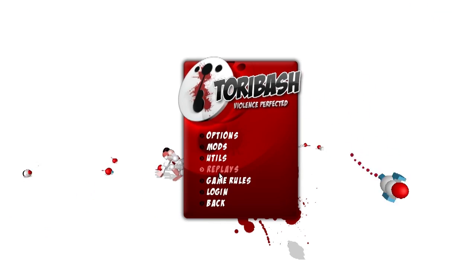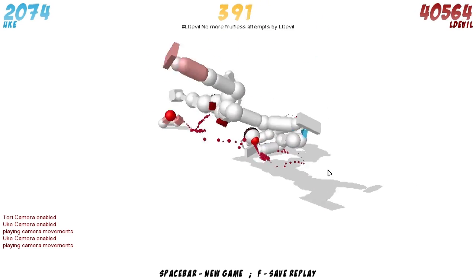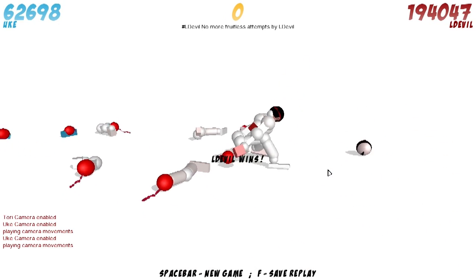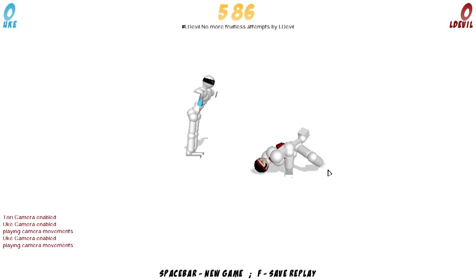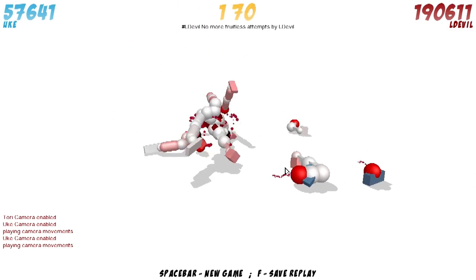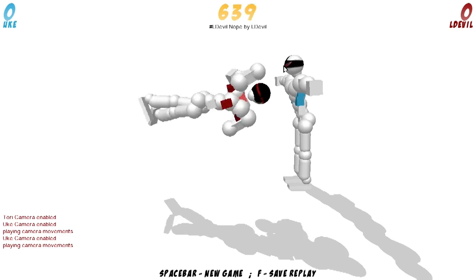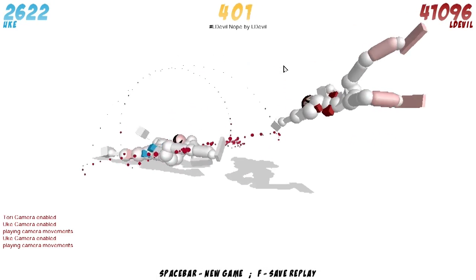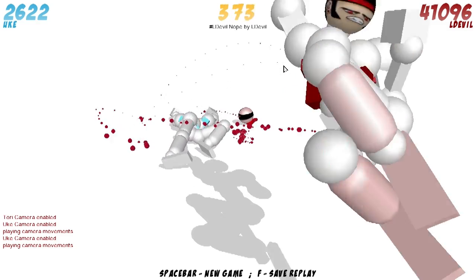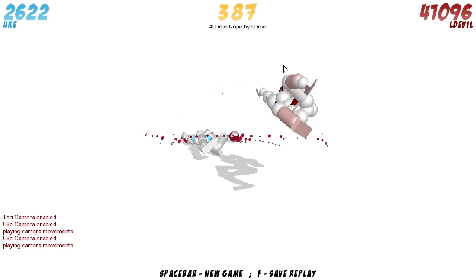L Devil sent in a couple, and I stuck them all in because I knew I was doing more than I planned. So this is No More Fruitless Attempts by the same person. As always, I haven't watched these replays before — at least not most of them. I'm very fond of the sort of ground kills where it's kind of really low down. It reminds me of that shin attack joke from American Dad — just attacking really low. It makes me smile. This next one is also by L Devil. This is Nope. I like the way it sort of keeps the head in almost the same place but the body moves — it's like moving the body away from the head rather than the head away from the body. That's really cool, especially from that angle.